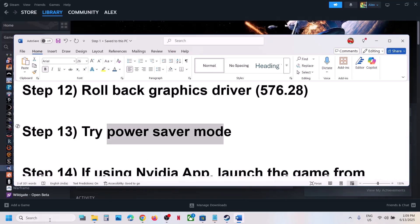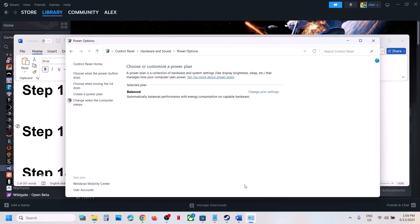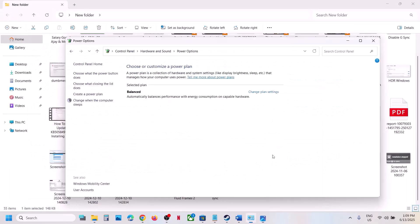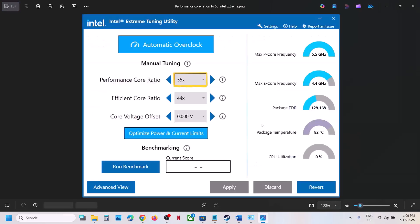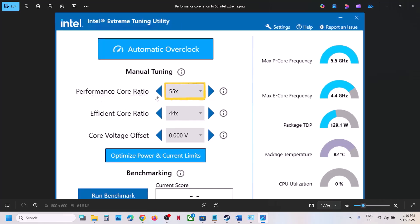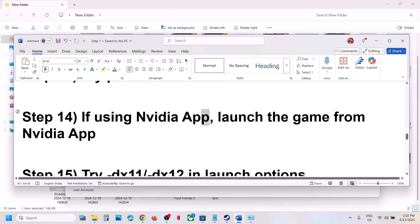The next step is to try Power Saver mode. Go to Control Panel, Hardware and Sound, Power Options. If you see Power Saver mode, select it and check. You can also try Balanced mode and see which works. Additionally, if you're using Intel Extreme Tuning Utility, you can lower the Performance Core Ratio — if it's set to 57x or 56x, try 55x or 54x, apply the settings, then launch the game and check.